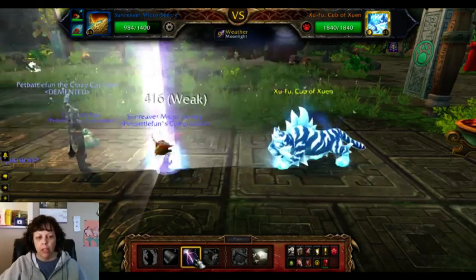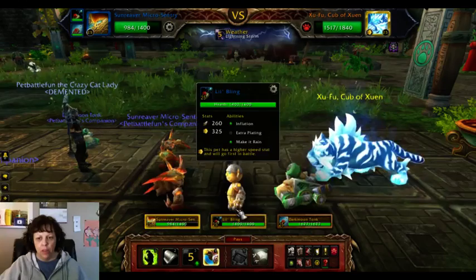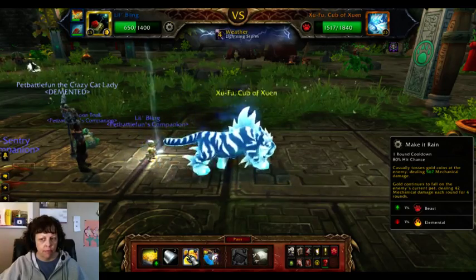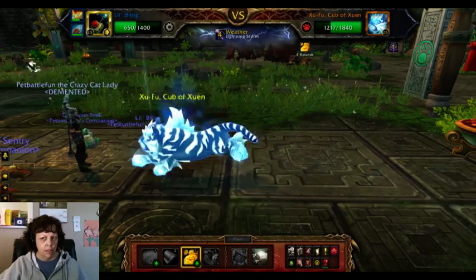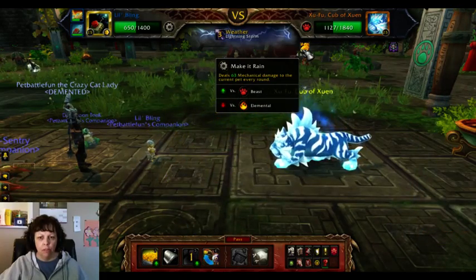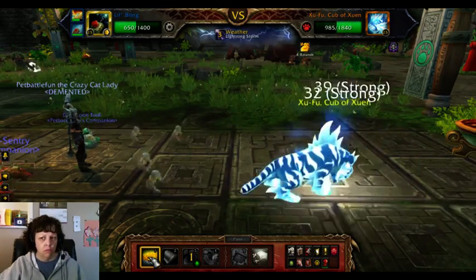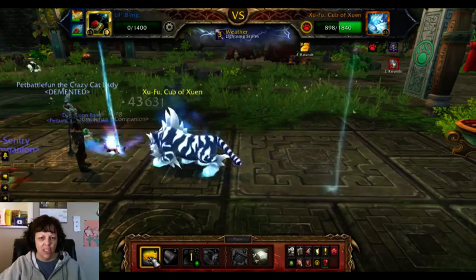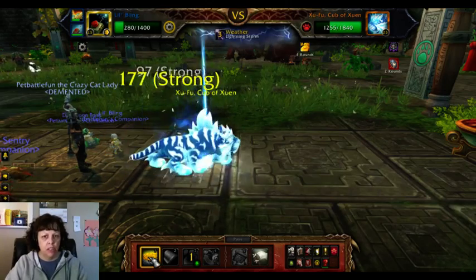And then swap to Lil Bling and Make it Rain. Let's see what this does — I hope I win on this one, I've not used this combination yet. Four rounds of Make it Rain. Continue to use Inflation until Lil Bling dies.